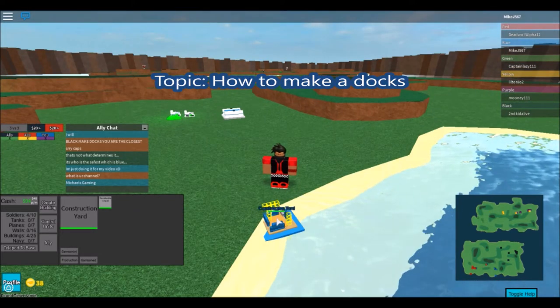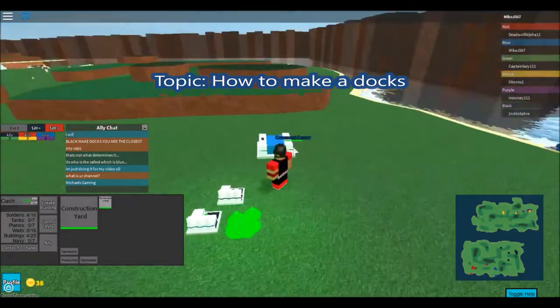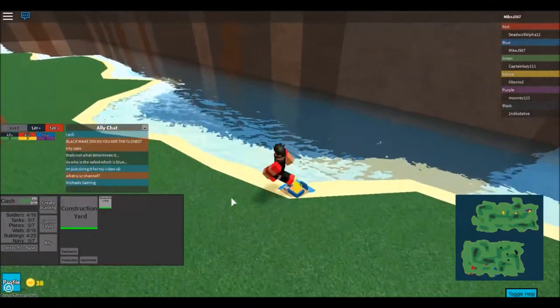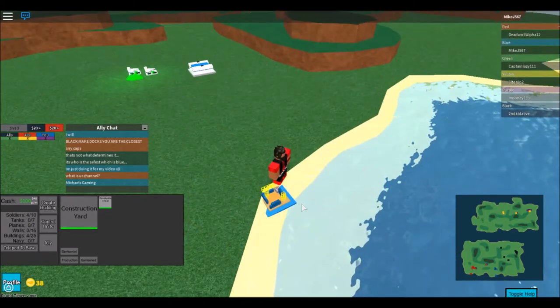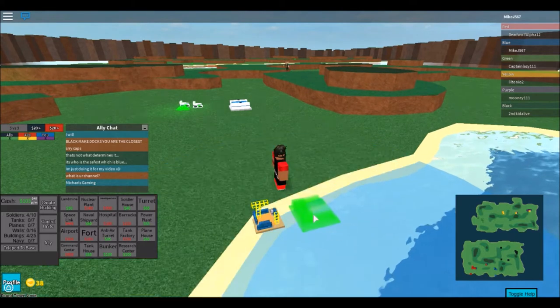You might be wondering how do you make a dock. What you need is a construction yard. How you get one is by making a construction soldier, or using the one you spawn with, and dragging it over. Once you're done, you click construction yard, it'll build, and once it's done it'll end up like this. From there you can start making your docks.